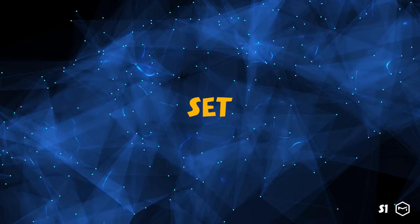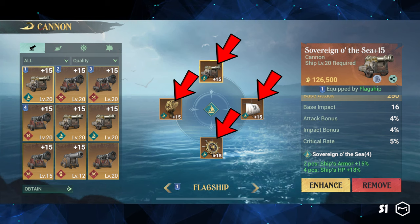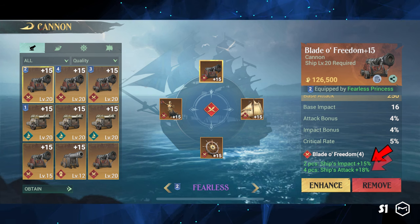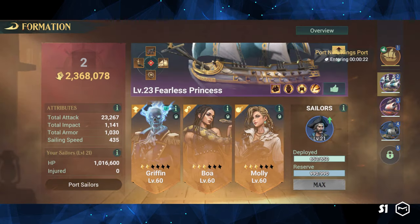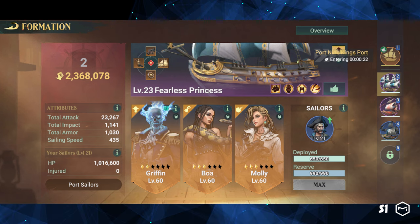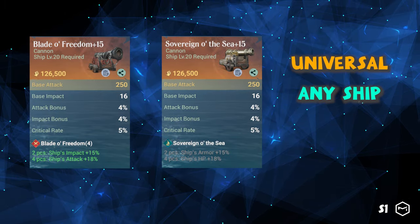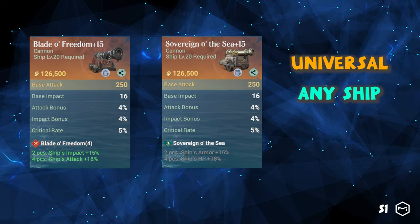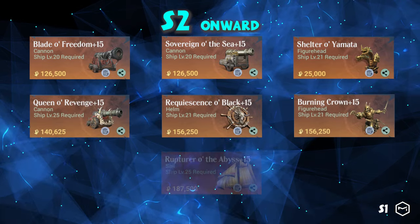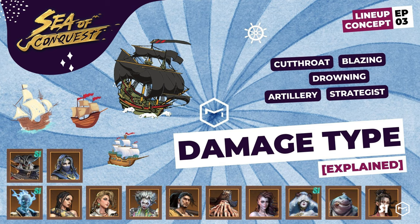In Sea of Conquest, players can collect various sets of ship parts. You must select four parts from the same set to receive set bonuses. For instance, if you collect four pieces of Blade of Freedom, your ship's impact will increase by 15% while its attack will increase by 18%. These bonuses are essential to optimize your ship's performance, so choose them wisely. In S1, Blade of Freedom and Sovereign of the Sea are the only sets players can obtain after the February patch. These two sets are universal, meaning they can be used on any damage type and ship. In S2 and onwards, we should have access to more sets. We will provide more information on set buffs in the Hero lineup series.